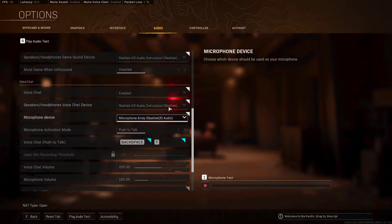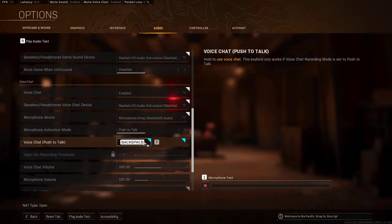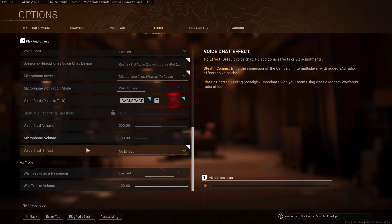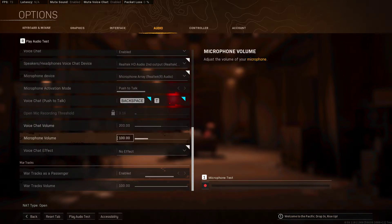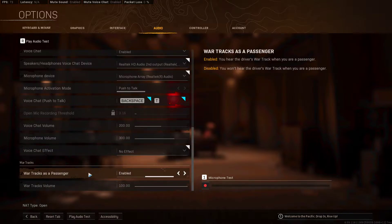Speaker or headphones — use whatever your default audio device is. Voice chat — set it to open or push to talk, whatever you prefer. Voice chat volume — put it to 200. I actually never knew about that, I might tweak with it. Voice chat effect — not sure what that does. War track — just leave those three alone at default.